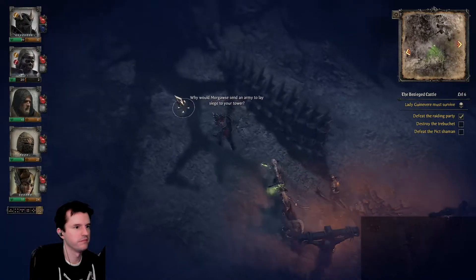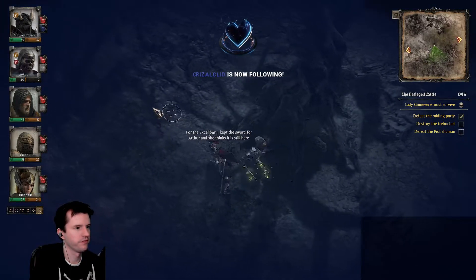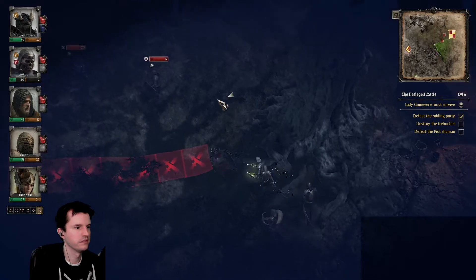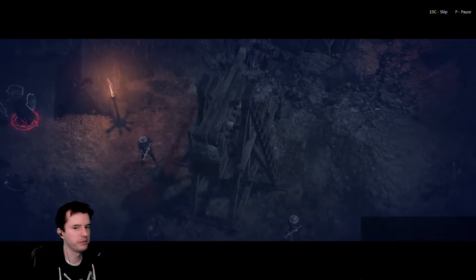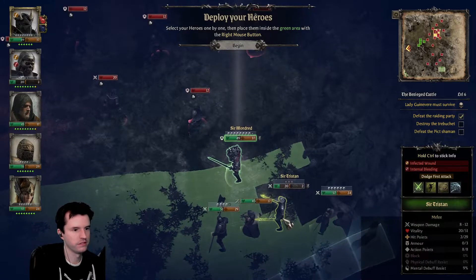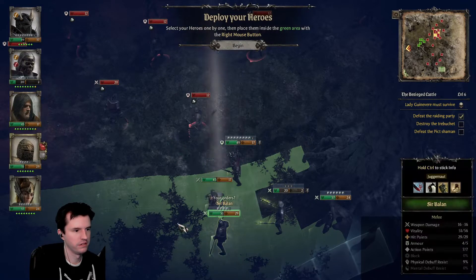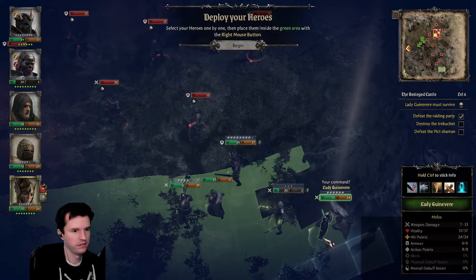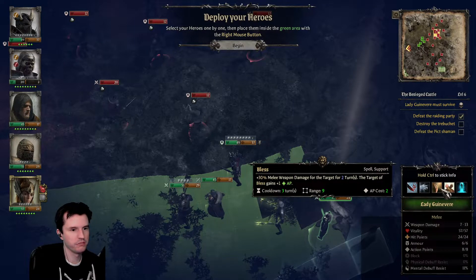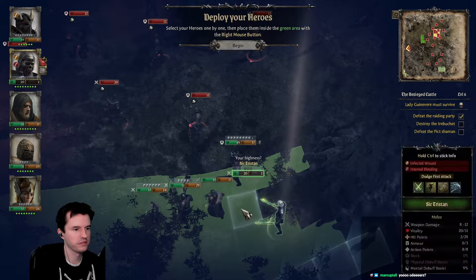Why would Mordred send an army to lay siege to her tower? A new arrival — welcome, hello! Found the trebuchet pretty fast. But there's the heavily guarded bit. What are her skills? Strike, freezing attack in melee range, Bless, Inspire, and Teleport. I'm not really sure what to do with you, your highness.